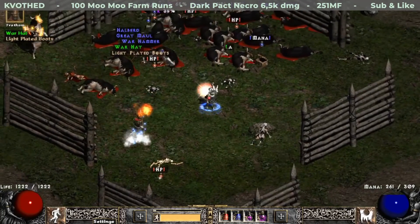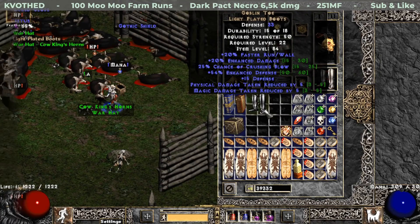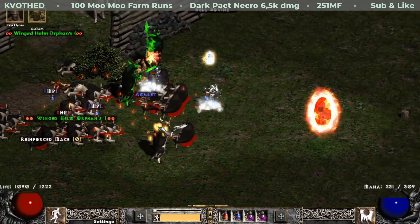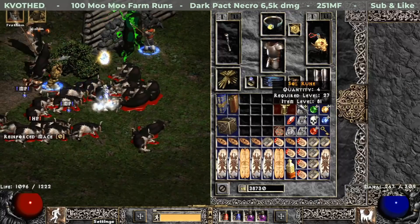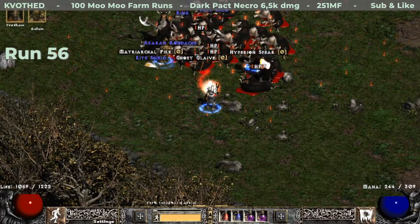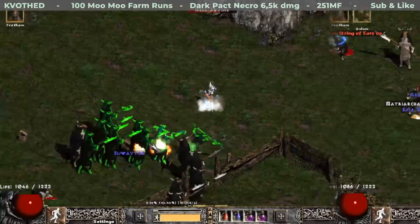On run 53 I find unique light plated boots — these are Goblin Toes with 25% crushing blow. You can see just another Cow Head drop too. Two runs after, dealing with a group of cows, I find Guillaume's Face. And again on the next run I find another unique belt — this time a Demon Hide Sash — and it rolled String of Ears with 6% life leech and 15% damage reduction.